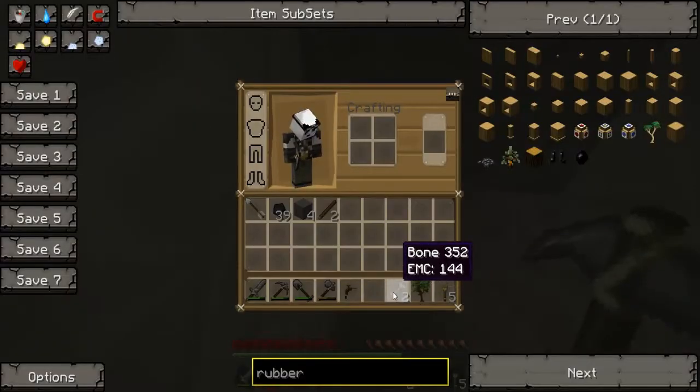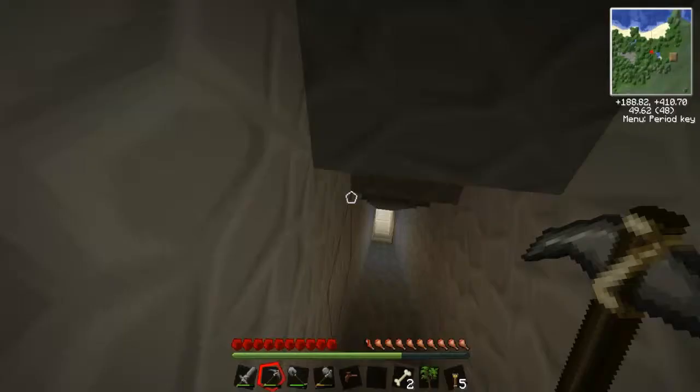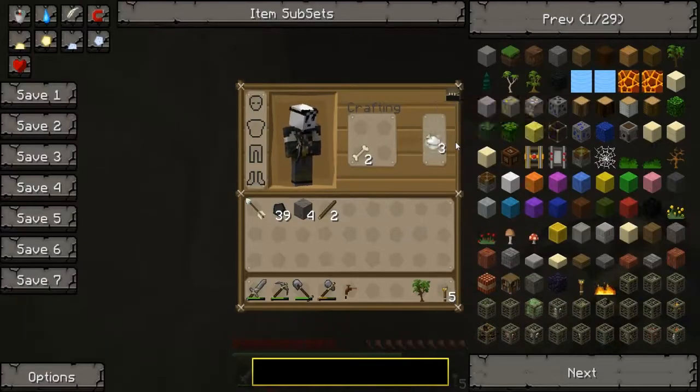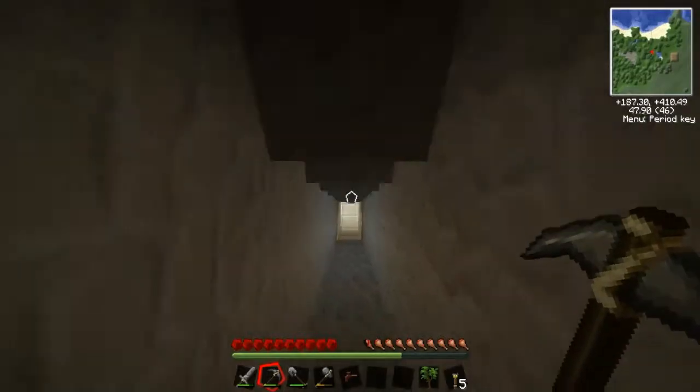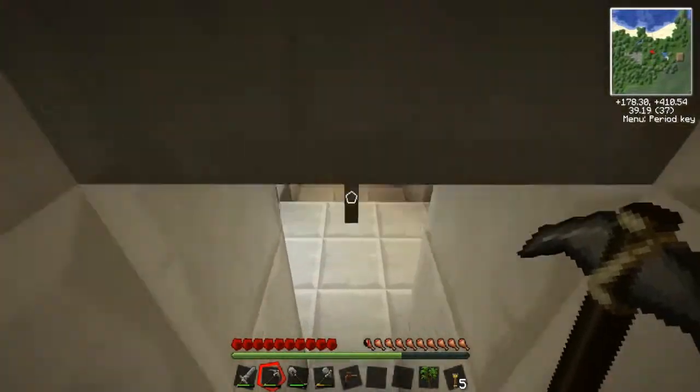Actually, we do have legitimate bones, so instead of cheating for bone meal, we do have some legitimate bones. Let's turn that into bone meal already. Let's just go down here and see if we can find anything else with the pick we have.